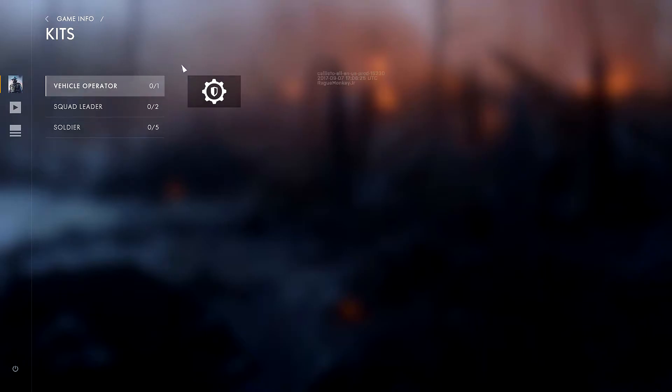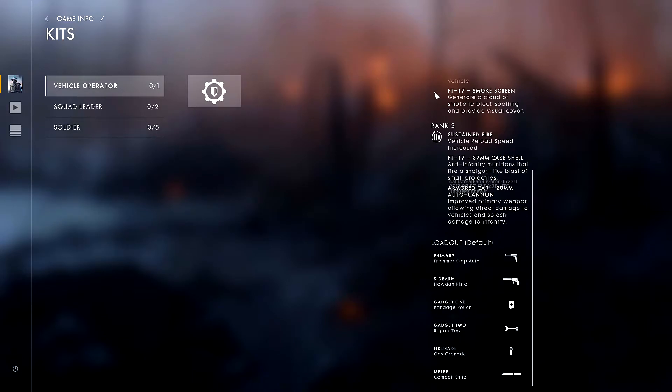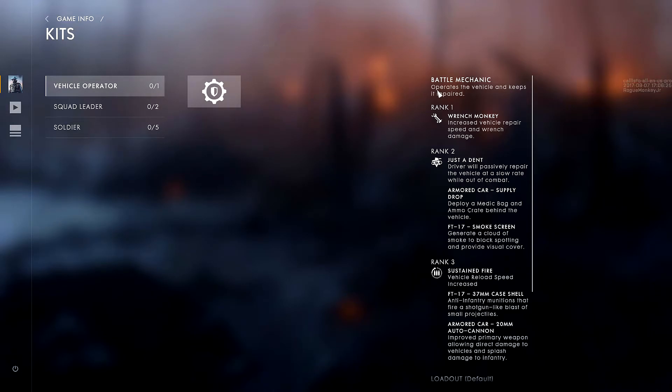We're going to start right off with the Vehicle Operator, which there can only be one of per team. There are different ranks for the Vehicle Operator, as is the same for all the other classes — during the match you rank up your character or class and they get upgrades. Rank one is Wrench Monkey: Increased Vehicle Repair Speed and Wrench Damage.